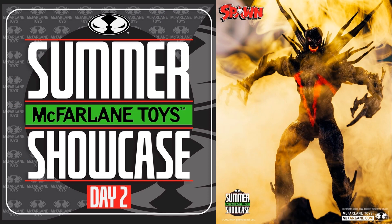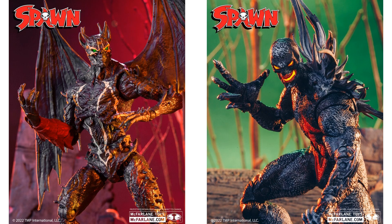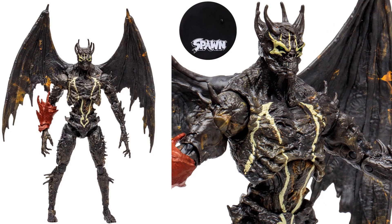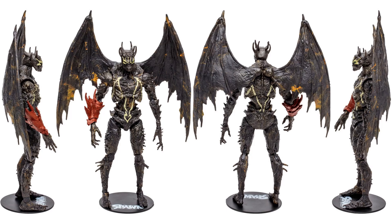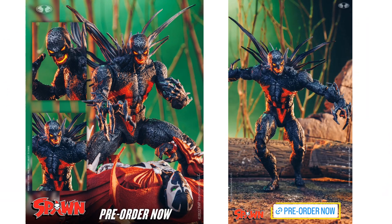Summer McFarlane Toys Showcase Day Two shed some Spawn teases — the Plague Spawn preview and the Nightmare Spawn preview. The detail on these sculpts is so amazing, especially for the price that we pay. Here is the Wave 4 Nightmare Spawn with the wings and figure stand — very skinny legs there. Front, back, and sides, and there is the package with awesome artwork on the back. Here are Todd's official images — looks so good, like magma coming out of his eyes and his mouth.